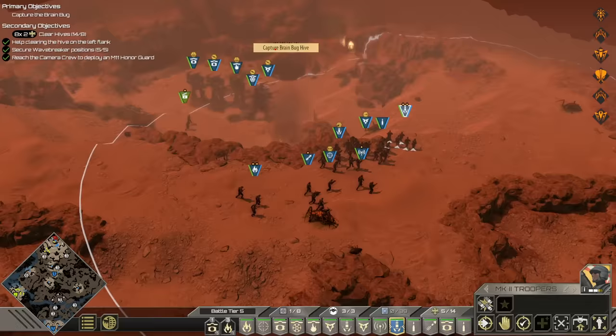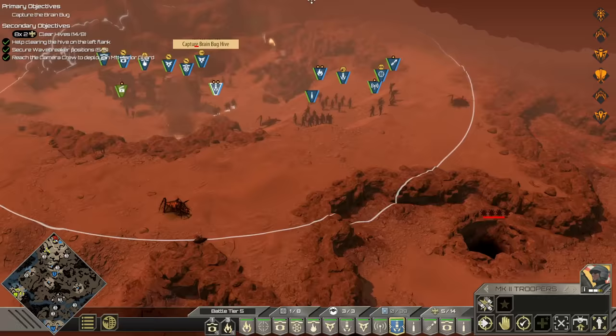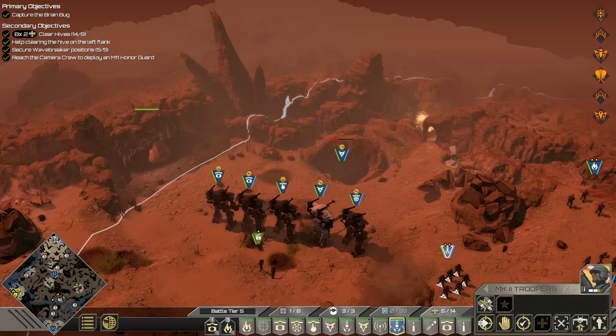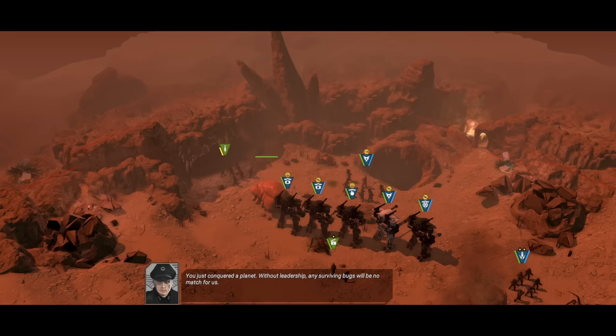Alright, that's it — go ahead. Go get some Mark II Troopers. Power troopers actually would be faster — go ahead. Yeah, they should be done before that. And then that's it! That's the game, unless something else happens here, but we cleared the whole map. Brain bug's in the bag. Good job, troopers.